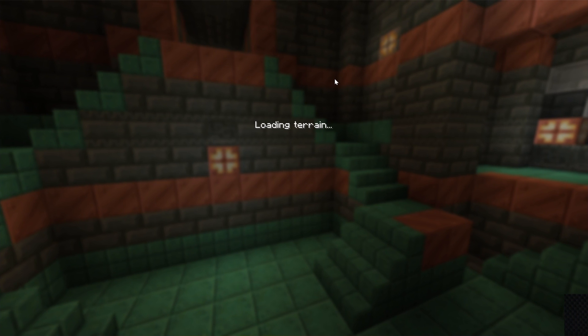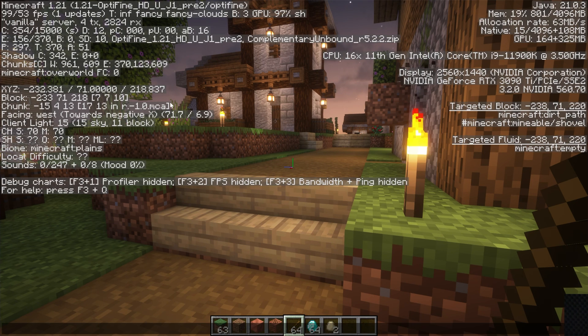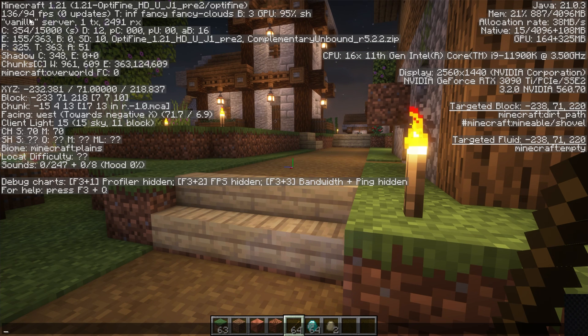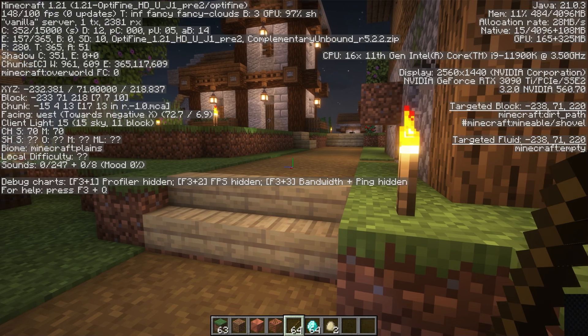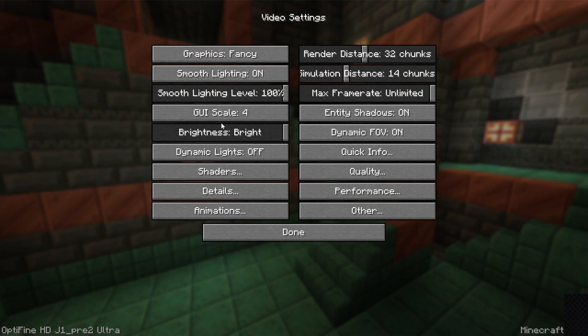Once you're in-game, press F3. In the top left you'll see your FPS — one number is average, one is your lowest. So for example, 131 might be the average and around 90 the lowest. Feel free to run around to get a good baseline number, and then we can see what things look like after Optifine is configured. Let's jump back to the Minecraft main menu, then Options and Video Settings.